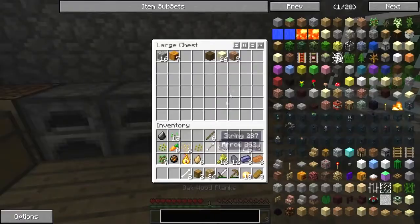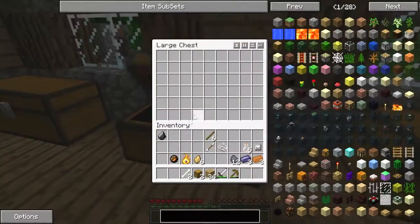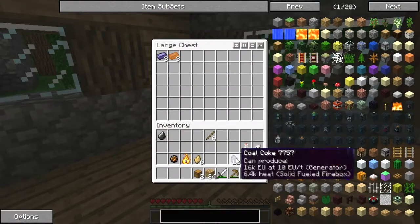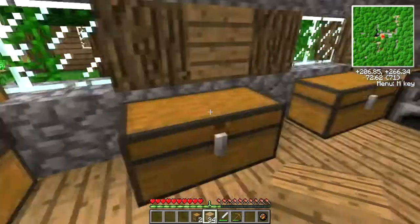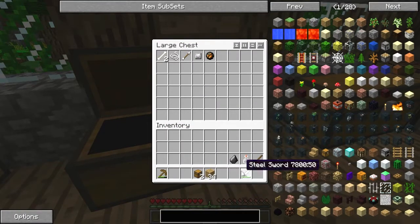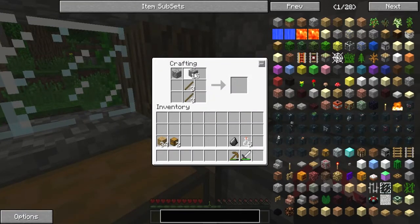Loads of storage, that's what I like to see. So that's full of all the blocks we have. This can be full of food and seeds and greenery and stuff. Mob drops can go in here. And this one, I'm going to put all the valuables and other stuff. I like being organized - makes me happy. Puts a big smile on my face.